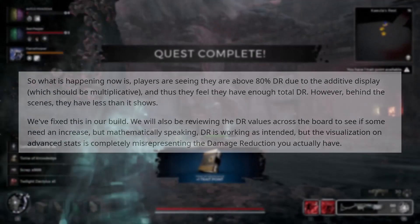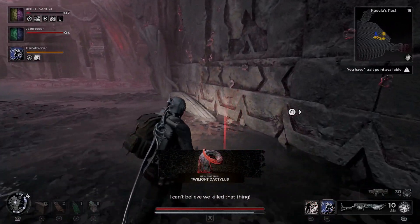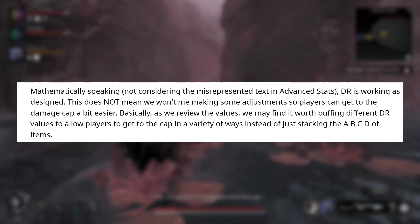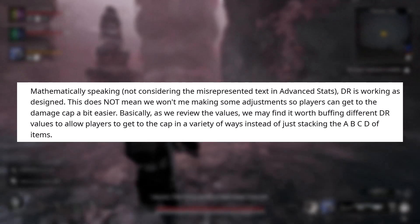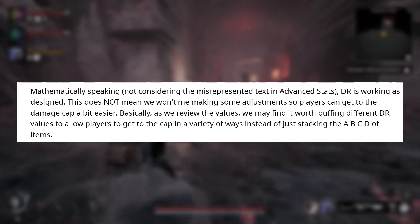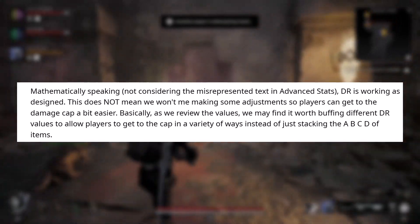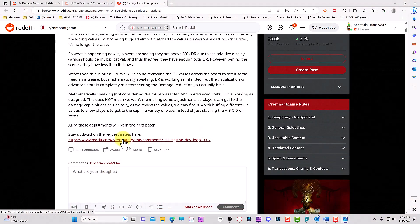Again, TL;DR: do not trust the stat sheets in game. The post states: 'Mathematically speaking, damage reduction is working as designed — this does not mean we won't be making adjustments so players can reach the damage cap a bit easier.' As they review the values, they may find it worth buffing different damage reduction values to allow players to reach the cap in a variety of ways, instead of just stacking specific items.